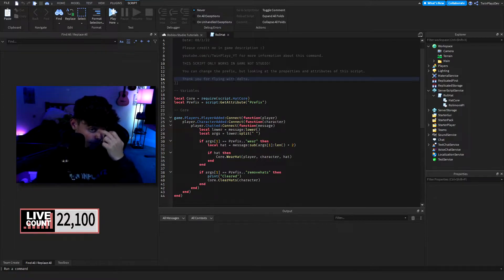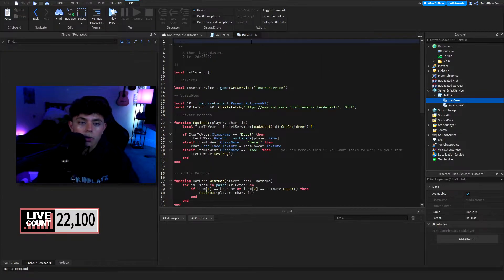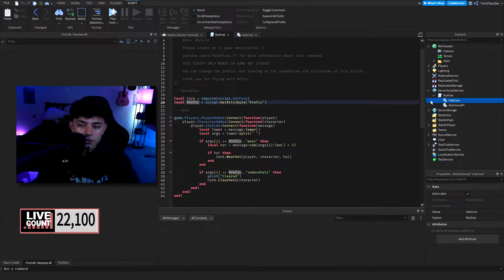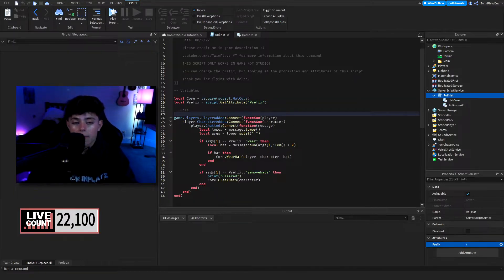How this works is we have the local core right here — this is the hat core module — and then we have the prefix, which is going to be the attribute of this right here. You can just leave this in Server Script Service and it will work itself. Right here is the prefix: if you want to change it to exclamation point, slash, period, or whatever you want, that is what's going to trigger the message.